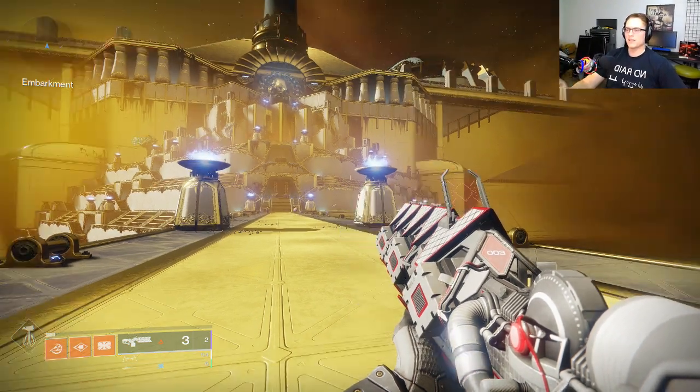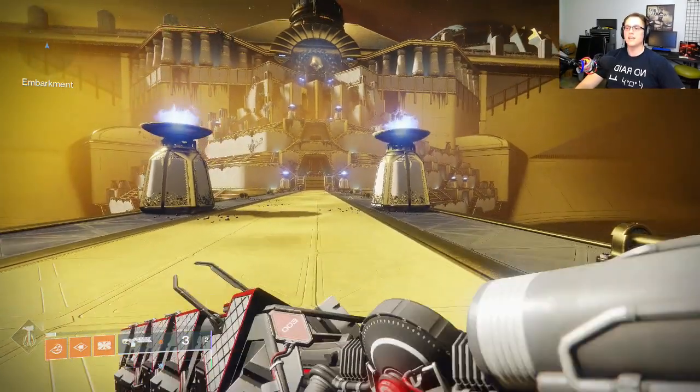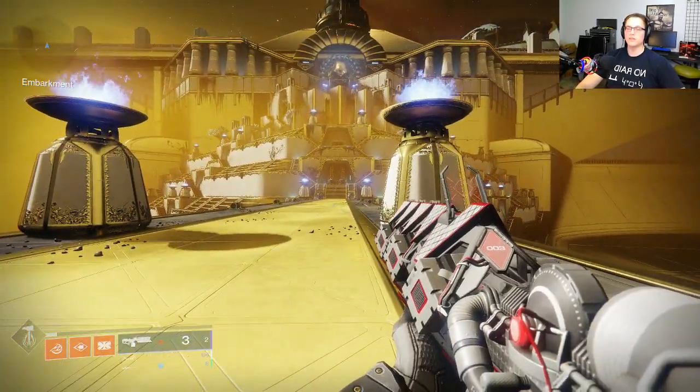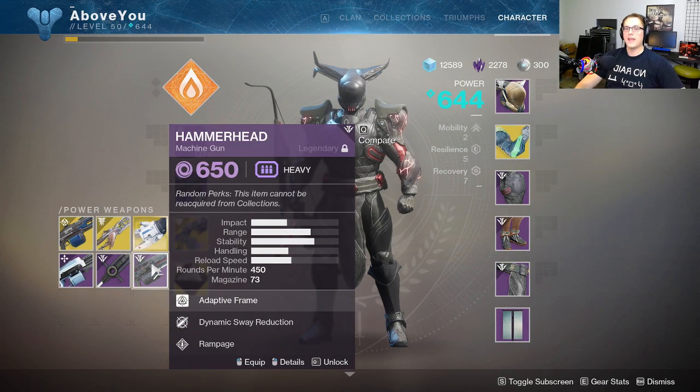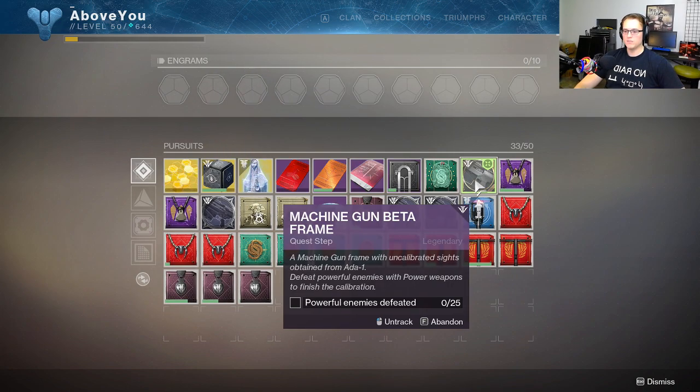Ladies and gentlemen, welcome to Destiny. I'm Death From Above. Quick intro today — I want to give you a quick tip if you're running for that Hammerhead god roll or curated roll. You've got to do these powerful enemies defeated with power weapons.